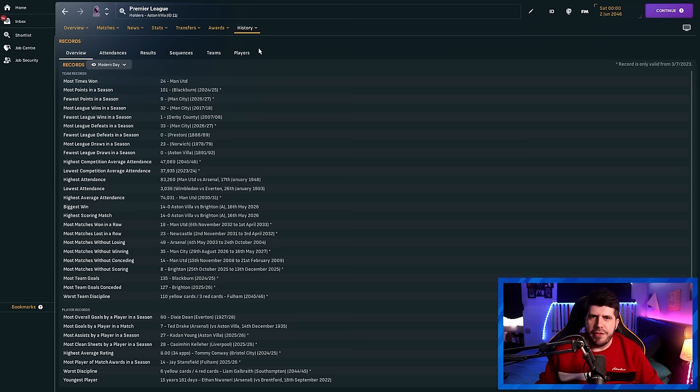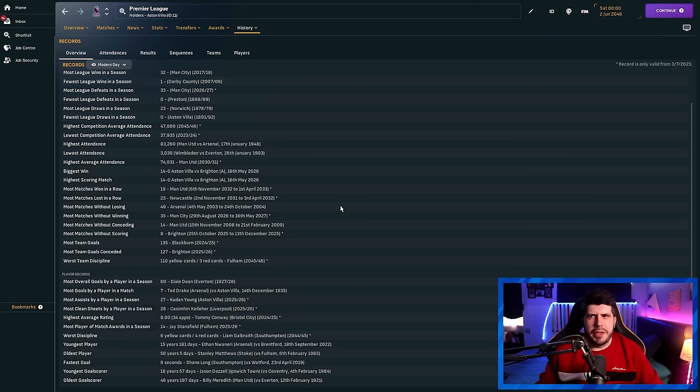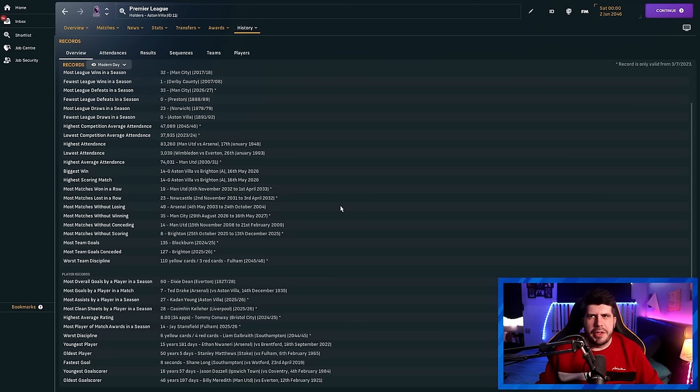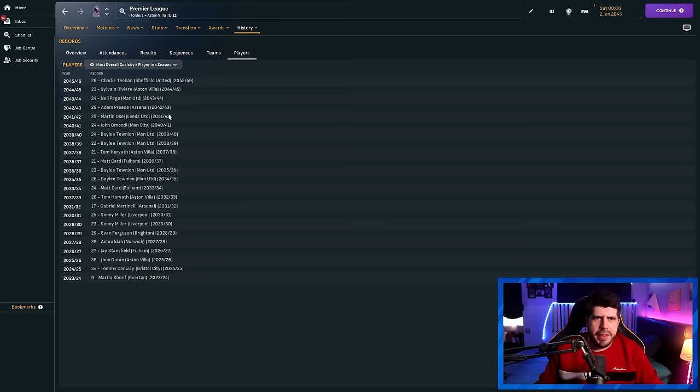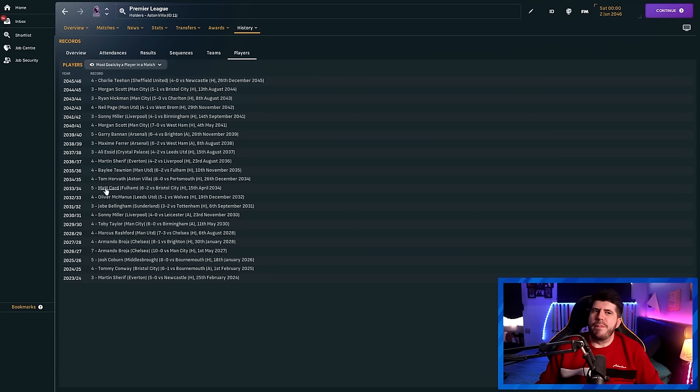Someone's bound to have scored 300 Premier League goals — it seems almost inevitable. The most points in a season came from Blackburn in the second season of the save, and City got just nine points a few years later — at that point they hadn't had enough youth players come through to compete. Checking individual club records: Blackburn have Dean Cottom with 283, but not all would have been in the Premier League. Fulham have my Patreon regen. Liverpool have Sonny Miller with 278 league goals, still playing at 38 years old. Man City's John Amondi got 271 but doesn't beat the Liverpool player. Man United's Bailey Tunian got 245.